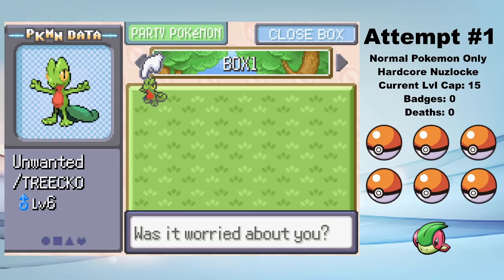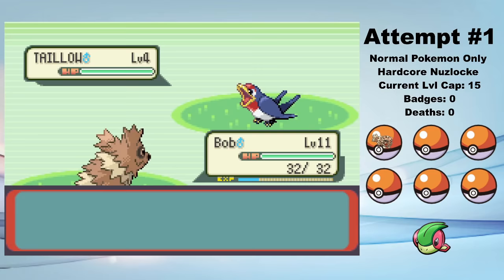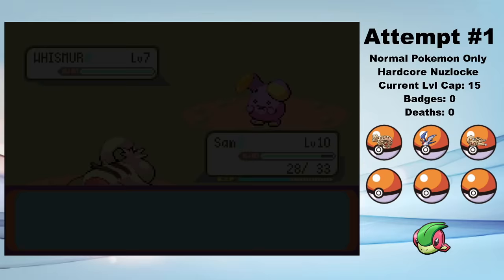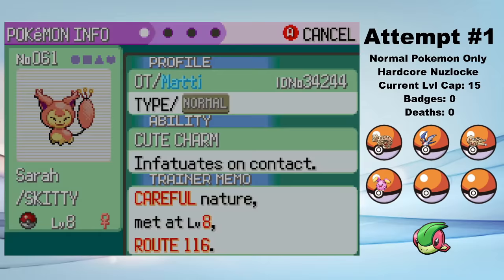I then immediately try to release my Treecko, but no matter how hard I try, it won't let me, so I discard him into the recesses of the box, never to be seen again. From here, I head towards the first gym and start picking up new team members along the way. There are four more Normal-type encounters I can get before the first gym: first is a Taillow from Route 104 — I name him Tom. Next is a Slakoth from Petalburg Woods — I name him Sam. Then, north of Rustboro, I catch a Whismur in Rusturf Tunnel. I've actually never known the name of this tunnel before writing this script — I always thought it was just called Whismur Tunnel. I name my Whismur Will. And lastly, I catch a Skitty on Route 116 and name her Sarah.